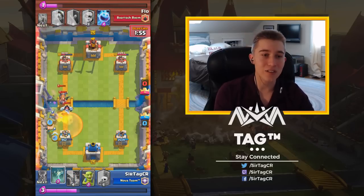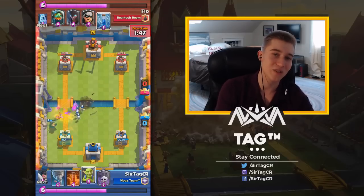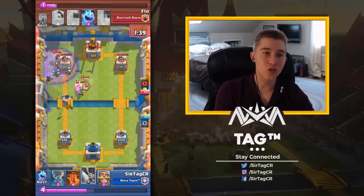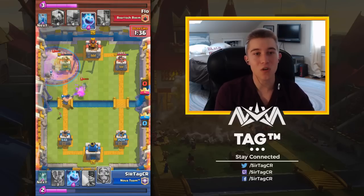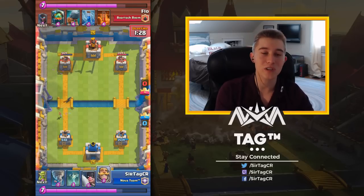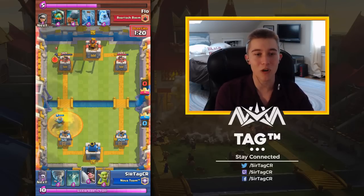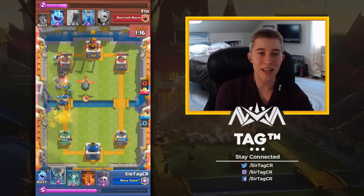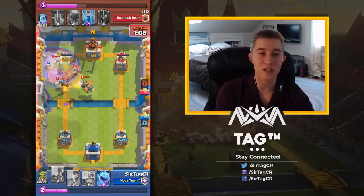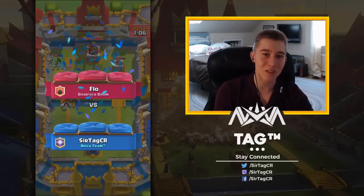Look at that Executioner value — it's going to clean up everything and kill the Night Witch. Night Witch doesn't even spawn the bats because the Executioner is right there. We're going to be able to go in for another Graveyard and take the win. The unfortunate part of this deck is that you don't have two tanks, so in some situations you're going to have to go in for Graveyards without tanks. It's imperative to know when you can't commit the Knight, because sometimes you have to save it to deal with the Bandit.